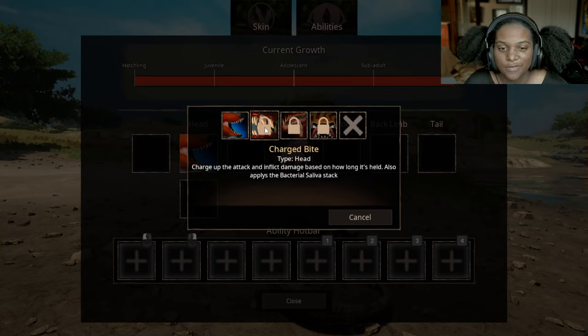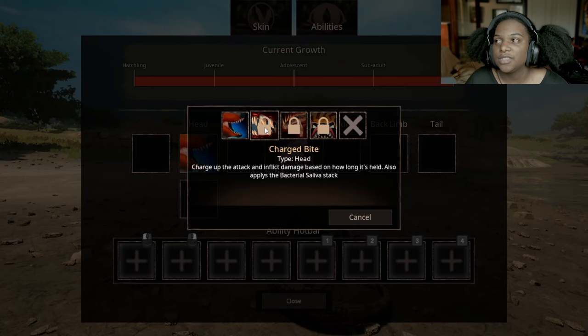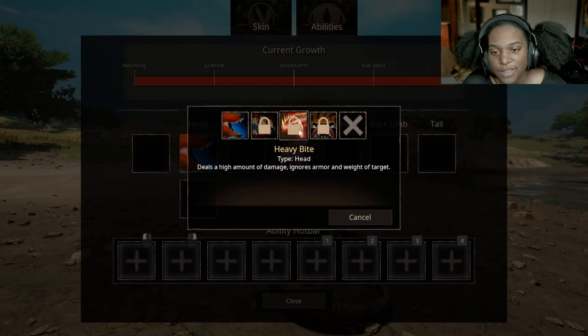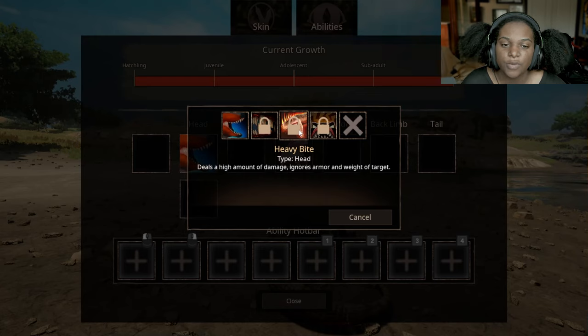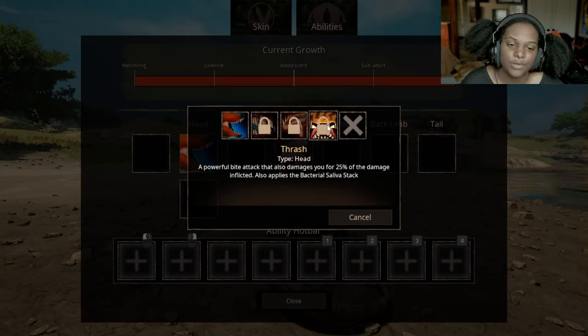Charged bite — charge up the attack and inflict damage based on how long it's held, also applies the bacterial saliva effect. So that's the same as our regular Serato — they have a charged up attack. Heavy bite deals a high amount of damage, ignores armor and weight of target. That's going to be pretty good if you want to fight some apexes. Then we have thrash — a powerful bite attack that also damages you for 25% of the damage inflicted, and also applies the bacterial saliva effect.